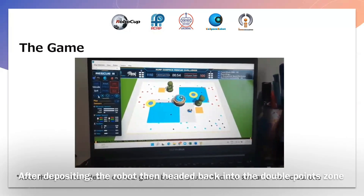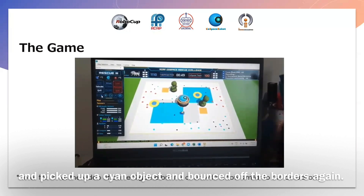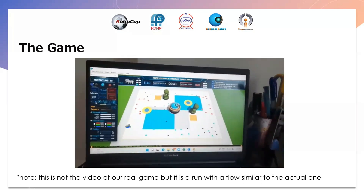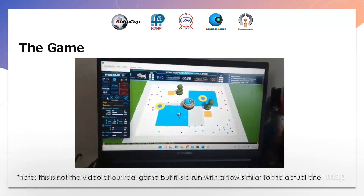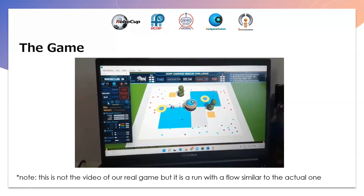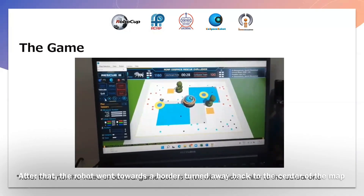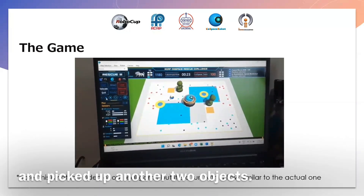After depositing, the robot then headed back into the double point zone and picked up a cyan object, and bounced off the borders again. This time, it went towards the center obstacle at the middle of the map, turned left, and picked up a black object. After that, the robot went towards a border, turned back to the center of the map, and picked up another two objects.